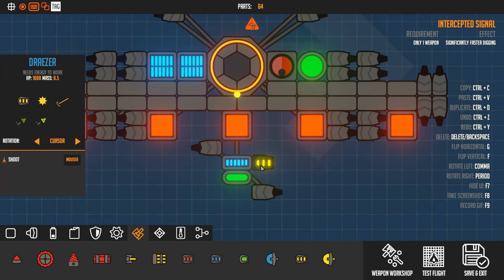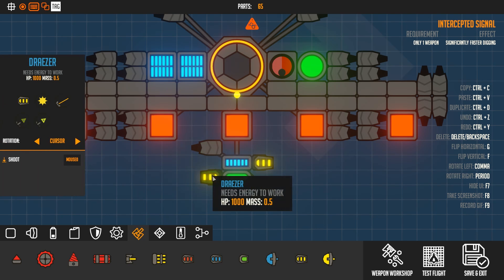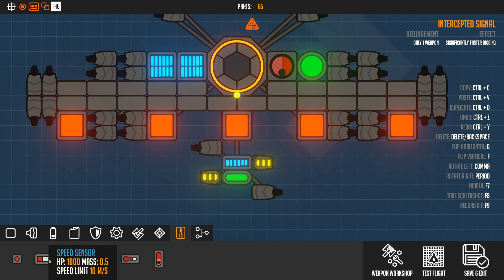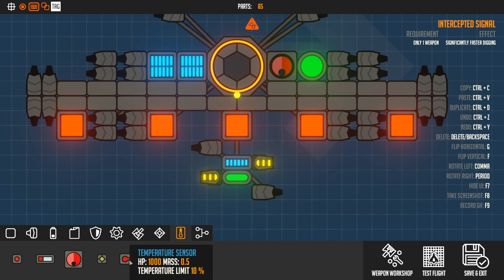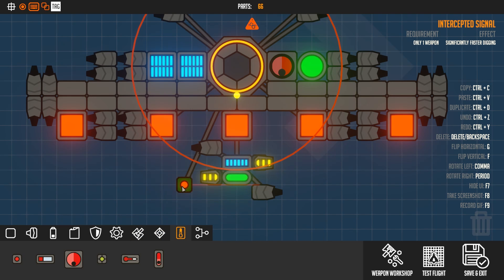We're going to use the Drazer because I want damage right now. Now what we're going to do is put a laser there and a laser here. We want to keep this kind of stabilized as well, so we want to make sure the weight is in the middle of the craft. The cool thing is if we go into here, we can use distance sensors. There's a bunch of different sensors, by the way - speed sensors, camera tracker, temperature sensor, altimeter, all that fun stuff.